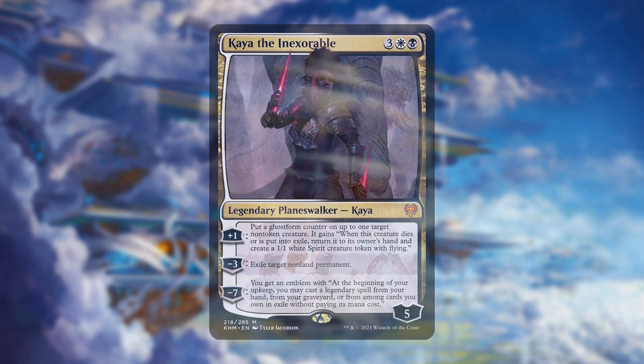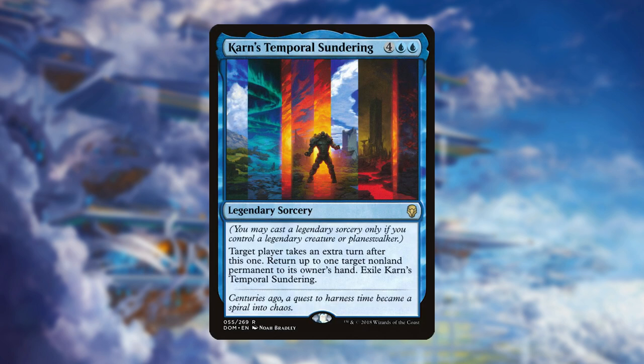Then, all you have to do is cast Karn's Temporal Sundering, which gives you an extra turn and exiles itself. After that, on your extra turn's upkeep, recast Karn's Temporal Sundering using Kaya's emblem. From there, you will have infinite turns and ample time to cast enough creature spells to attack your opponents with.